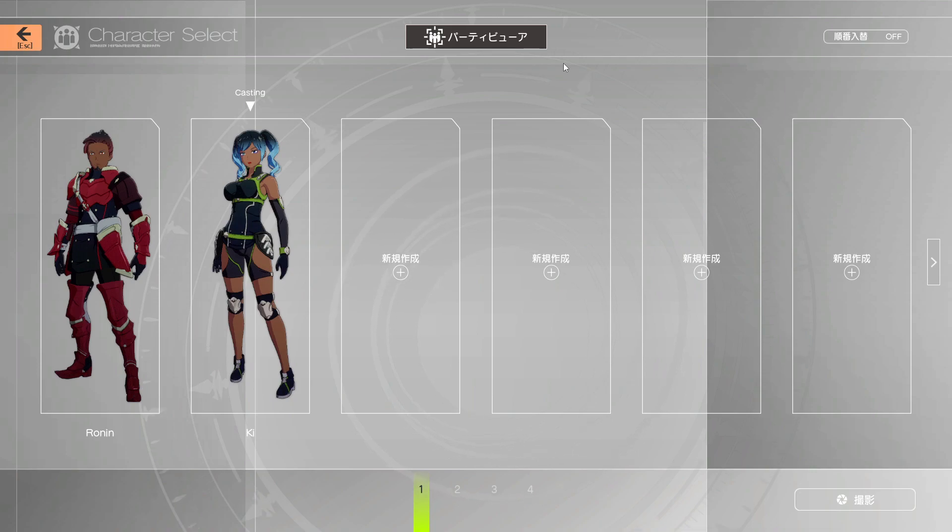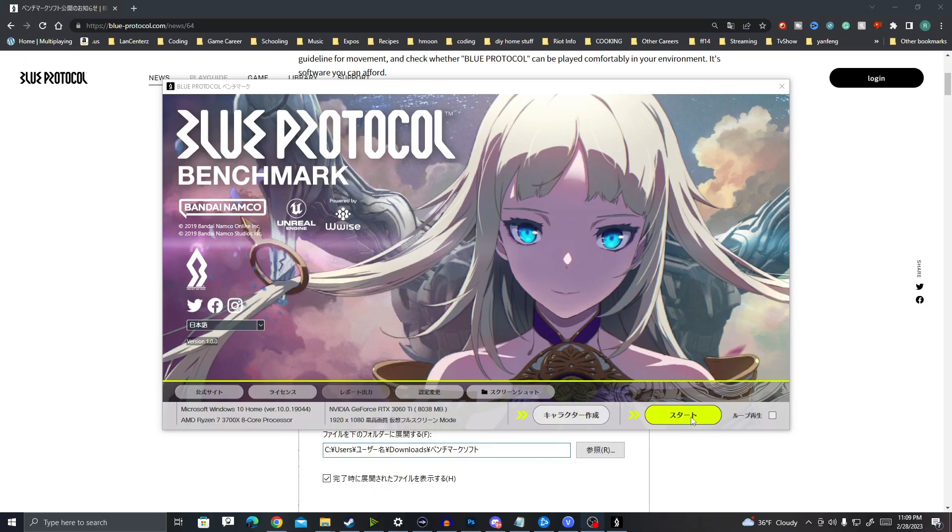I'll have another video with the benchmark that you guys can look at. That's it for this though — that's all you got to do for creating your character and being ready to jump into the benchmark. Hit escape and it'll take you back out to the main screen where you will select the benchmark button. Thank you guys for watching, make sure you hit the subscribe button, and I'll see you guys in the next one, which should be the benchmark screen.